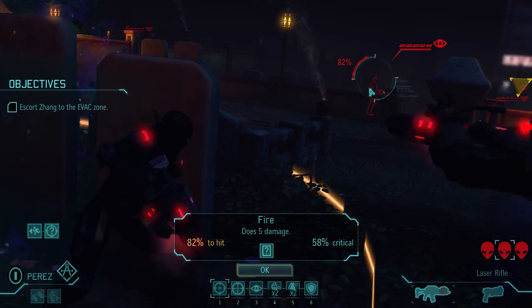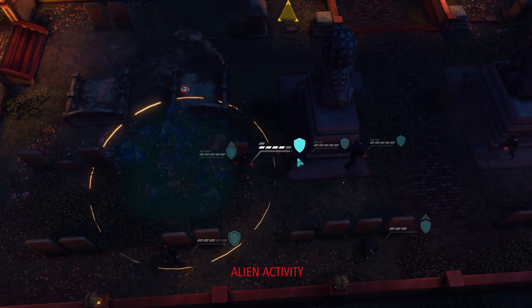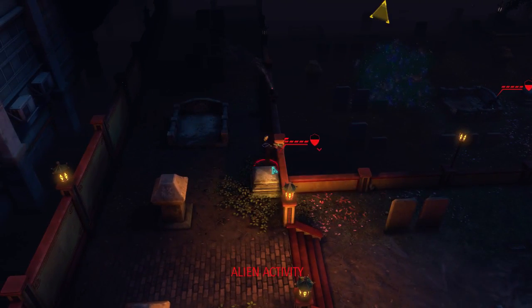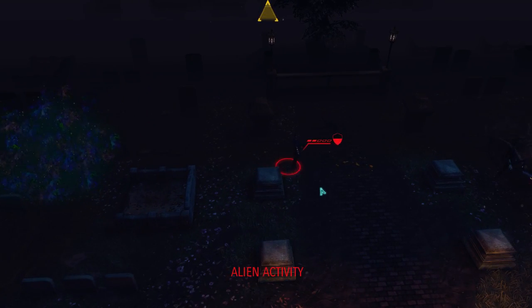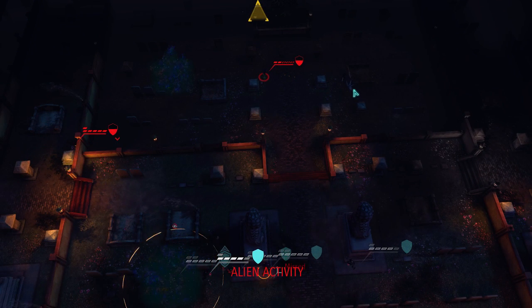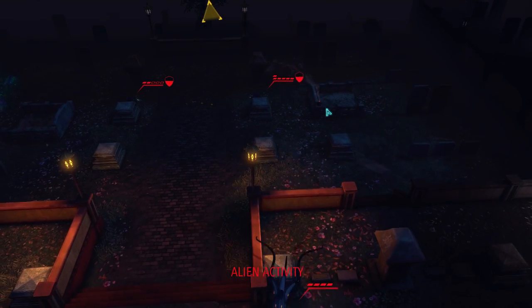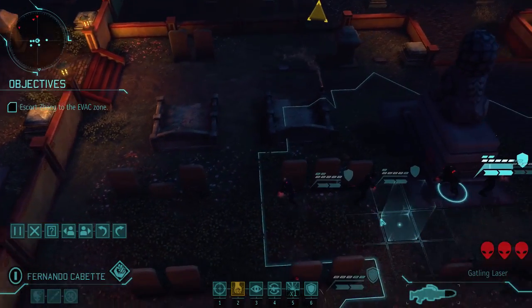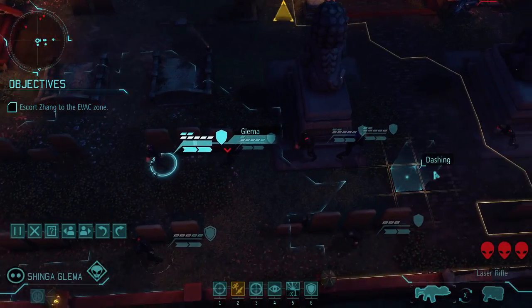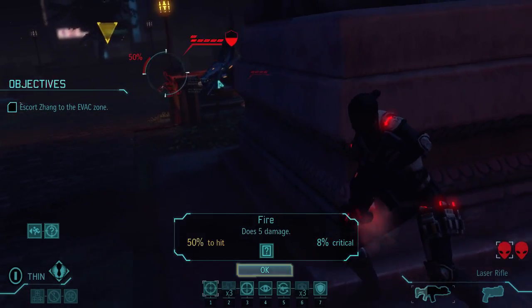This guy's just standing in the open — take that shot. There we go! Another patrol appears. This is why we don't move forward on this map. Three, maybe four Thin Men and a Seeker left. You're still affected by acid, still too far away from the medic to really do anything about it. It's probably in our best interest to try to kill the Seeker.